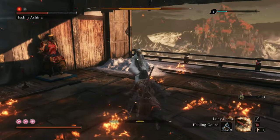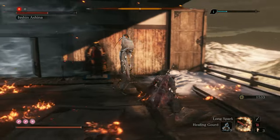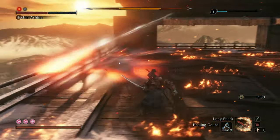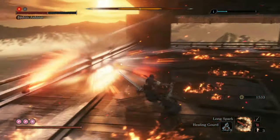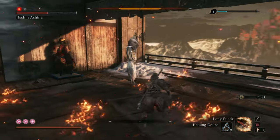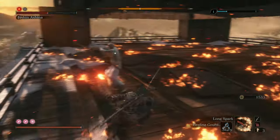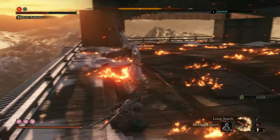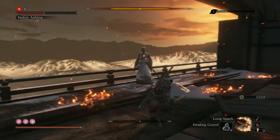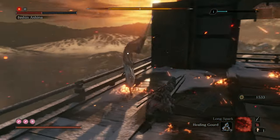Keep that last Firework so that if he ever casts his ultimate again, you can interrupt him. When you see Isshin do his wide swoop, dodge two to three times around him and try to get to his back, but make the dodge kind of wide — don't dodge too close because that swoop with his blade is pretty wide. The last Firework is specifically there to interrupt him from doing that attack again.